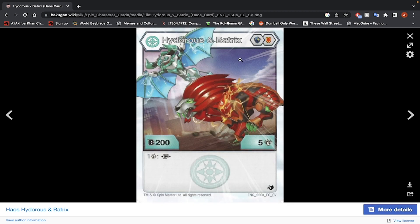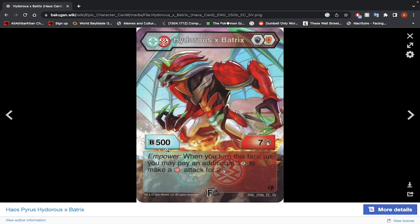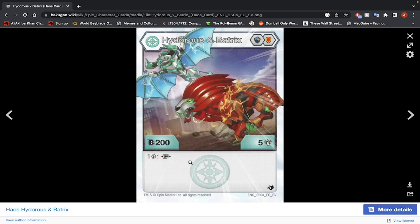Hydrus and Batrix — Magic Shield and Helix Core, 200 B-Power, 5 damage, and only 1 energy to fuse. That's looking amazing. Fused stats: 500 B-Power, 7 damage. When you turn this face up, you may pay an additional 3 energy and make a Pirate Attack for 2. You're going to be at 1300 B-Power on the plus-800 Magic Shield, which is underneath our 1450. I guess you can do 2 damage with it, but honestly I'd rather use that Pegatrix Fusion with 1 energy. No, I wouldn't use it.